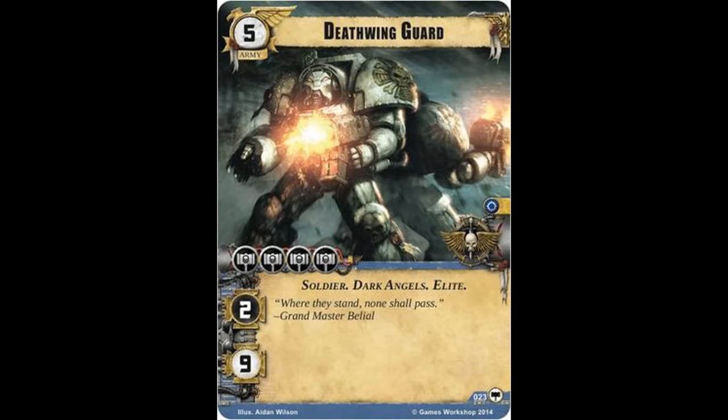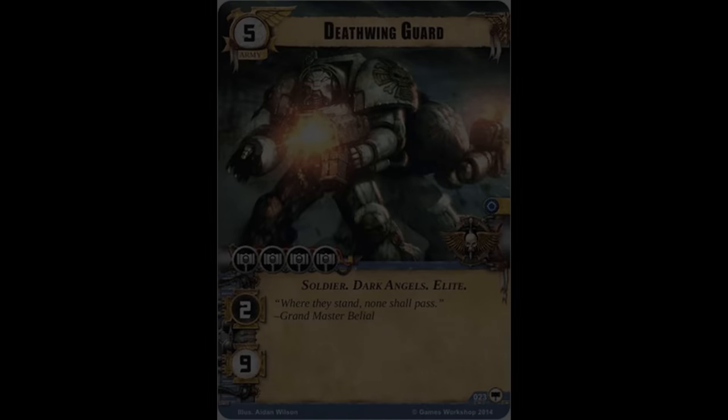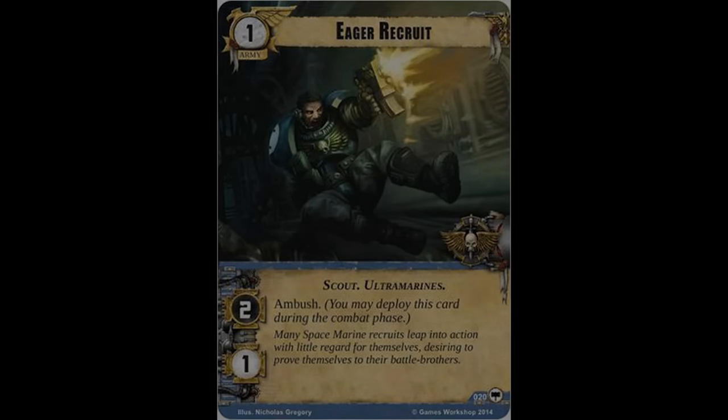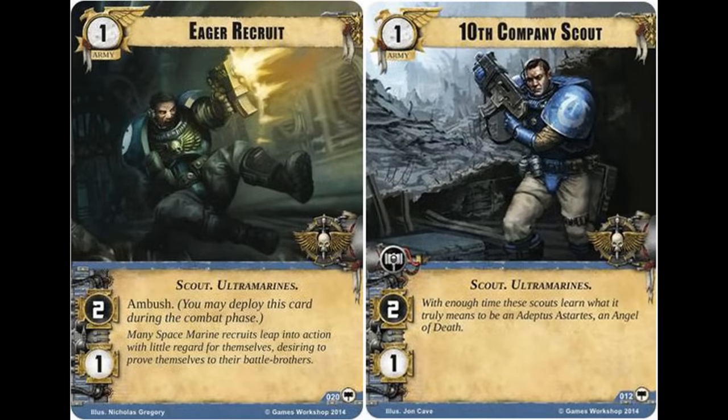Moving right along, our next army unit is the Eager Recruit with a cost of one, the Scout and Ultramarines traits, an attack value of two, a hit point value of one, and the keyword Ambush. Strikingly similar in statistics and cost to our 10th Company Scout, this unit swaps a command icon for that Ambush keyword.